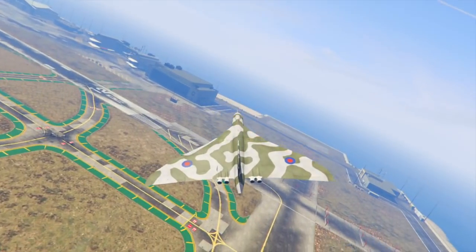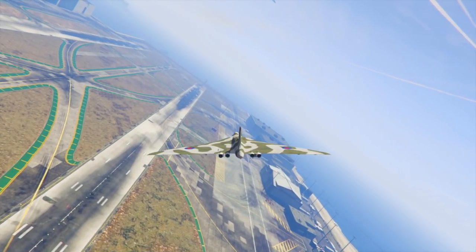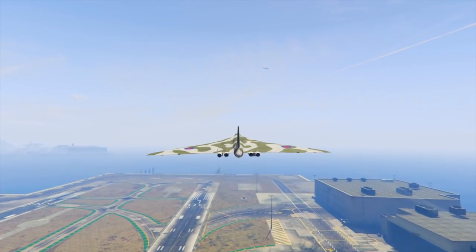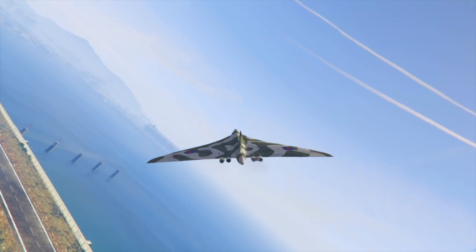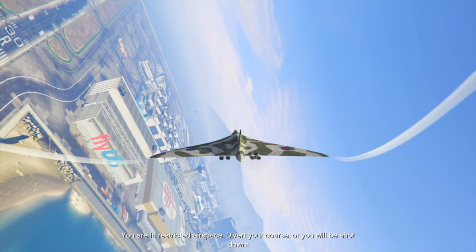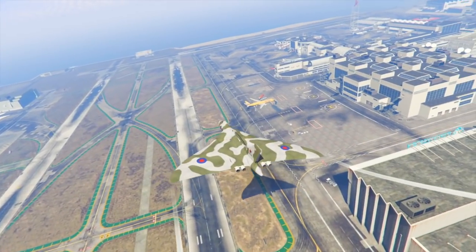After that we have the Vulcan Bomber, based off of the Avro Vulcan. This plane is huge — I don't know if the in-game jet will be as big as in this mod, because this thing is crazy big. In the trailer we saw it had the ability to be controlled by dual turrets, so I'm assuming it's going to be a two-seater jet at a minimum. It also has the ability to drop bombs. Rockstar added a lot of aircraft in Smuggler's Run, so I understand why this might not be exciting for certain players, but I think it's a pretty cool jet.